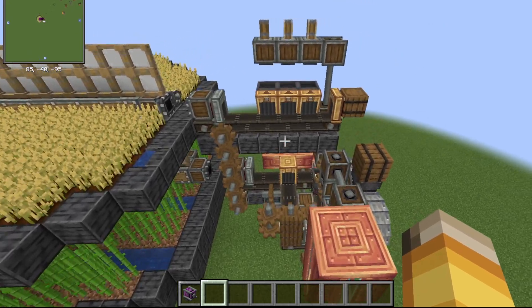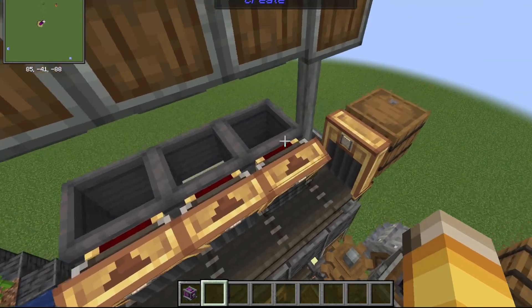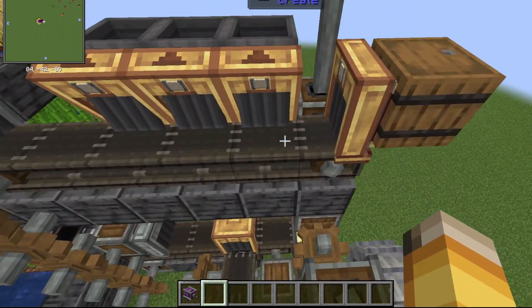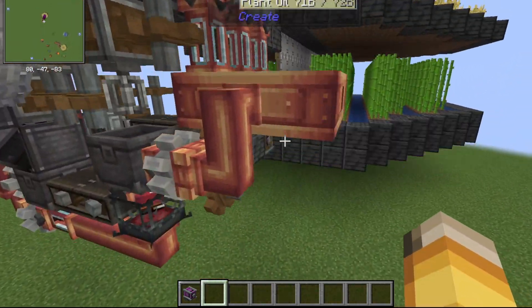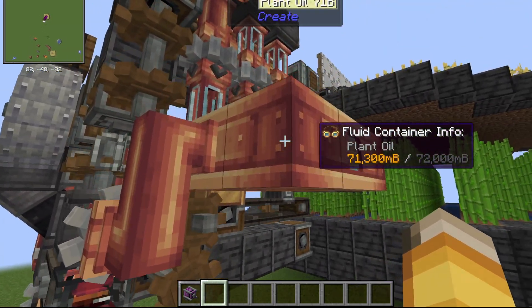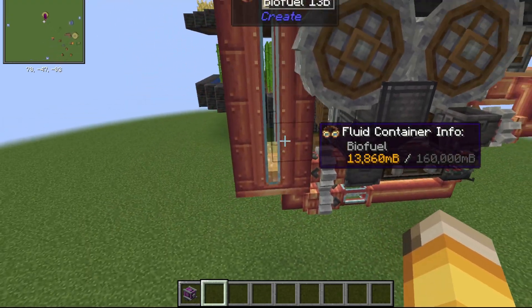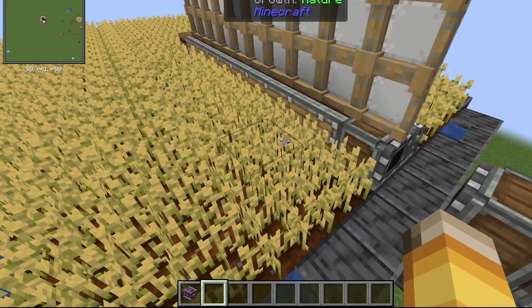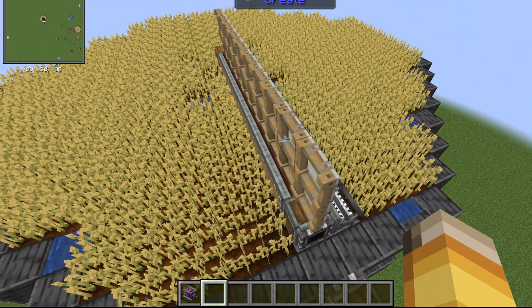One way that you could improve this is by adding more presses and basins, and then even a vault so that way everything doesn't get clogged. Another way you could improve this too is by increasing how big the containers are for plant oil, and also increasing the plant size — but for my current testing this has never been a problem.